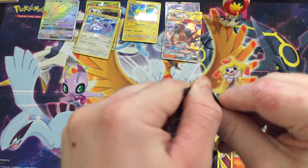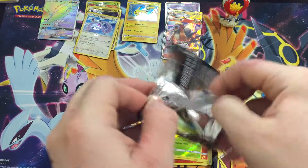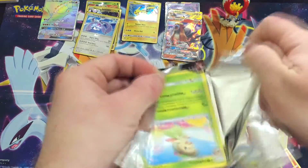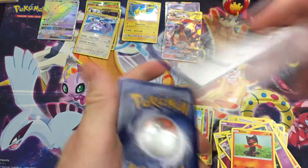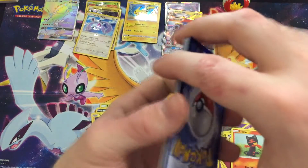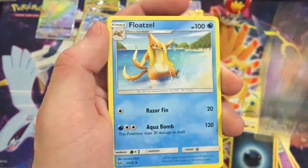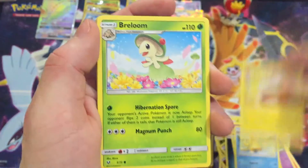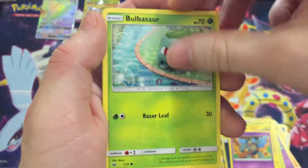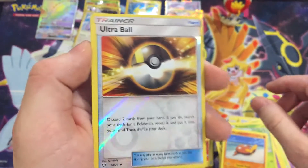Last pack guys. We hit one shining in this and I really would love to hit a Shiny Mew, because everyone knows that's the coolest of the cool and the rarest of the rare — besides that full art Mewtwo. Last code card of the box here.